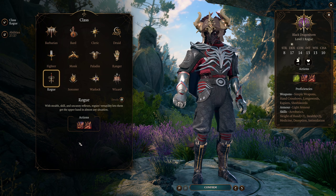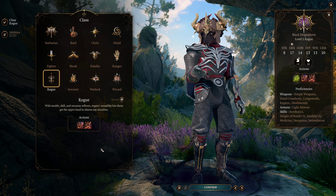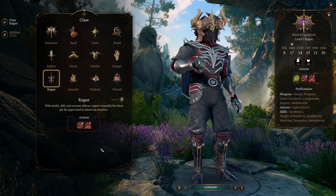Keep in mind that Nyrulna and the returning pike need the Dual Wielder feat if you want to have them in the offhand.